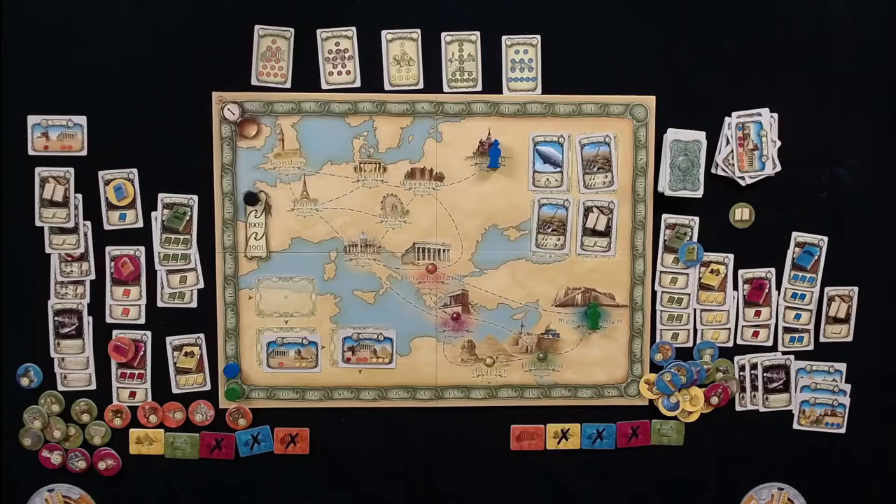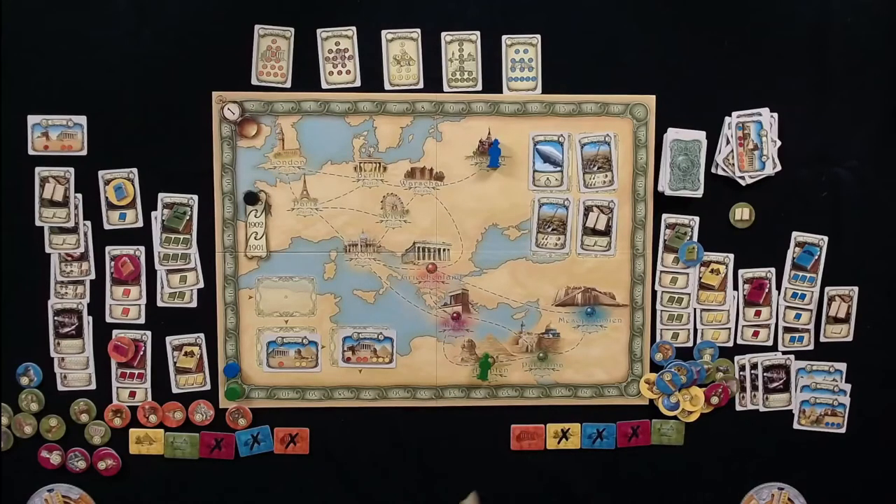Melissa doesn't feel like Palestine or Egypt will get her anything useful. She has ten weeks left in the year. She counts her knowledge — green tokens: ten, yellow: seven. Tom hints that Palestine may be well dug out. Melissa decides to go to Egypt.